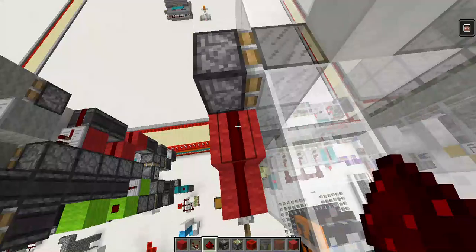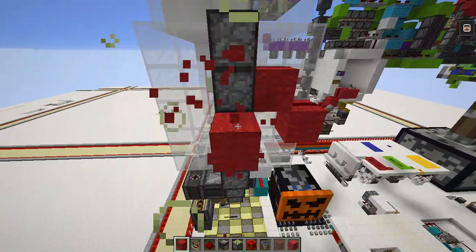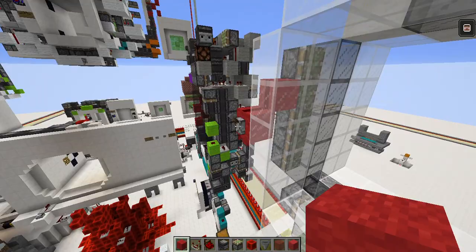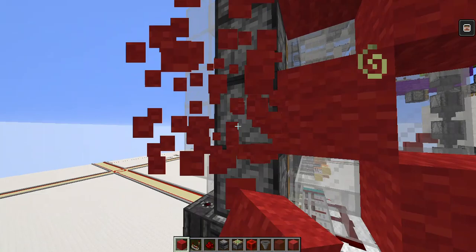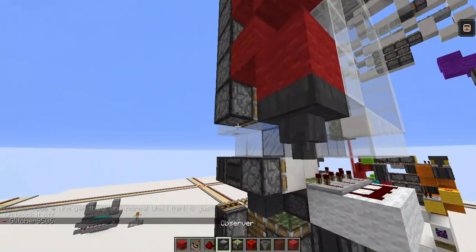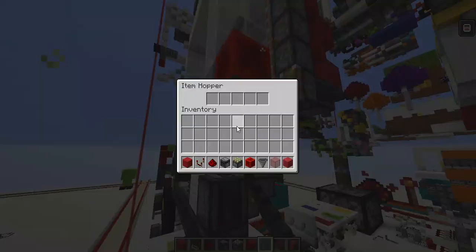This dust will power this piston and it's also powering this piston because it's powering the block, then it powers this piston diagonally. Since it's part of this piston, this piston will update this piston so it extends two micro ticks after this one — it looks like they're in sync but it's hardly noticeable. You're going to want a dust here, which will still power that and power this one diagonally.